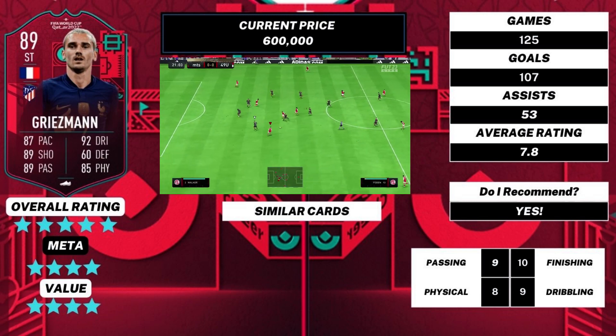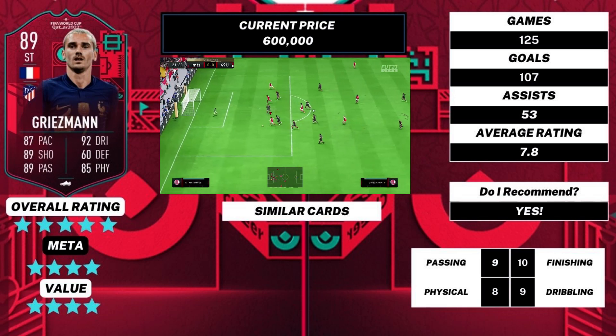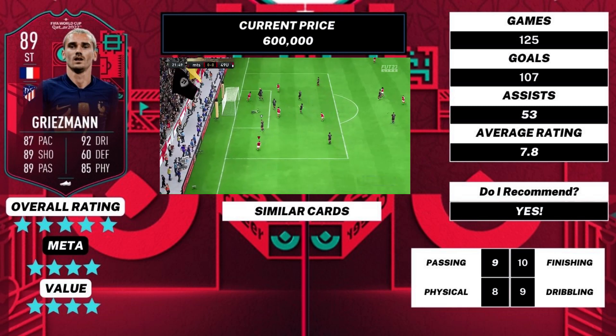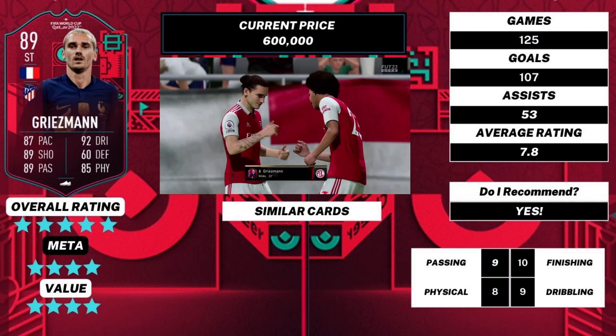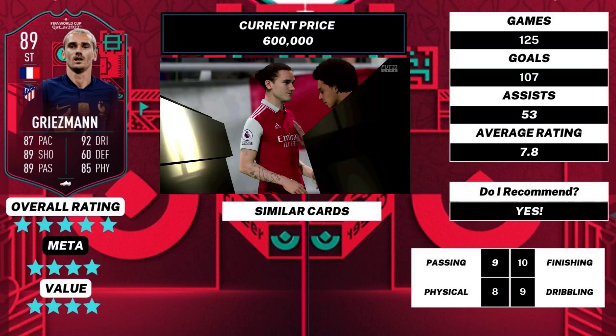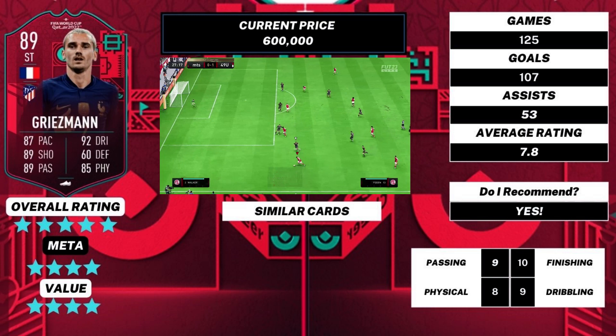Five-star rating overall. Four-star for the meta — purely because, as I say, it's not the fastest. Four-star for value at current price, but five-star if it comes down to 300-400k as I mentioned. His stats: 125 games, 107 goals, 53 assists — so more than a contribution every game. Average rating of 7.8. Definitely recommend him.